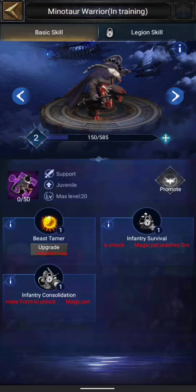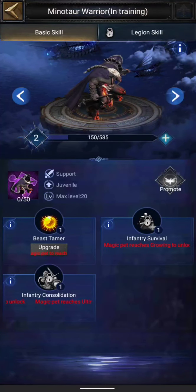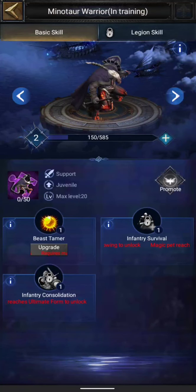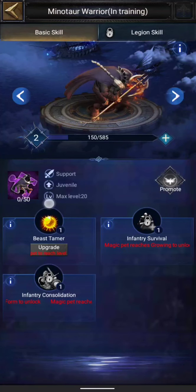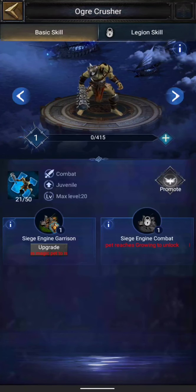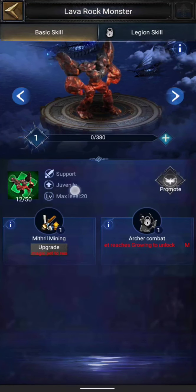Promotion means there are skills that get unlocked when your monster reaches a particular promotion level. For example, this skill — infantry anti-crit rate — will unlock when this pet reaches ultimate form. In order to promote it you need shards, and we'll also talk about how to get those shards. In this interface you can see all of the skills you are getting, what level your monster is at, and what its promotion level is.